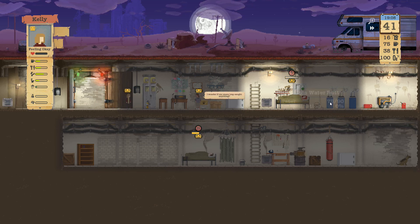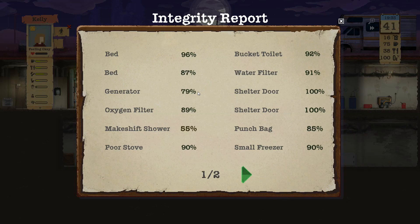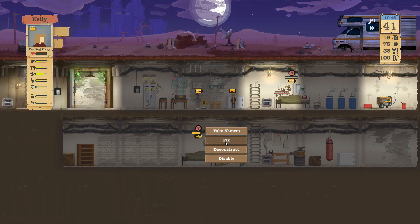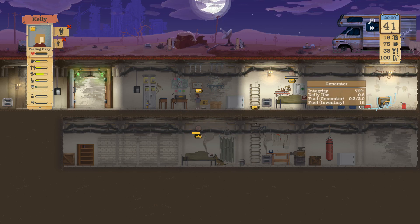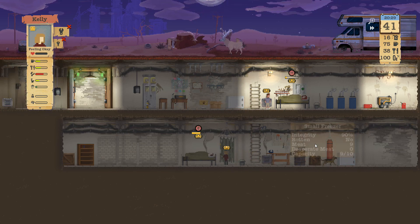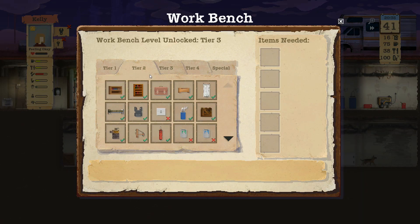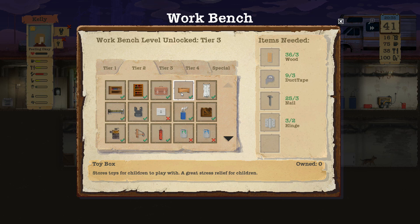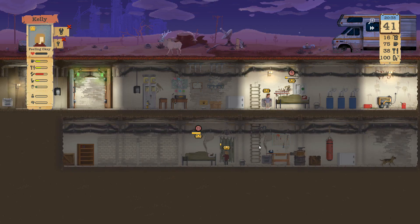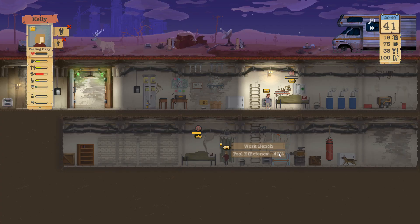There we go - 75 water. Let's fix the shower real quick and then fix the generator. Do we need to go up and get some meat? Nope, at capacity. I could make a toy box - that would pretty much kill my hinges though, and I think I need more hinges for that. Actually no hinges needed. Just the lenses, just the lenses.